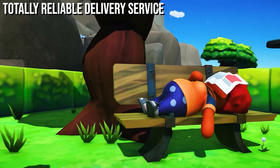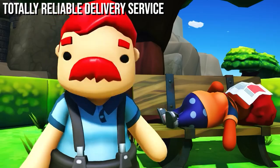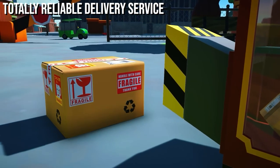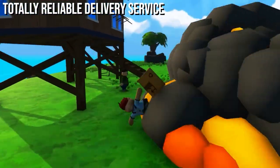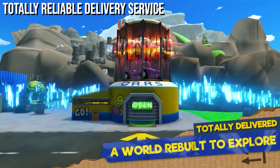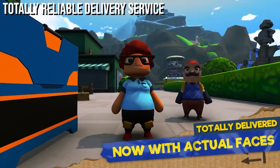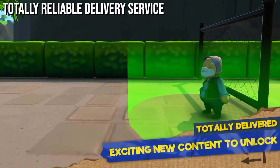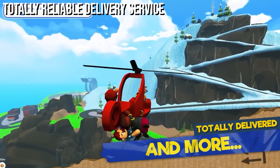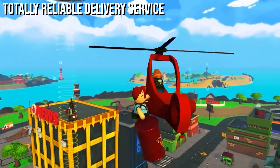Keeping up the chaos, next up we have Totally Reliable Delivery Service, another frantic funfest which drops players into an interactive sandbox world and tasks them with delivering packages to its inhabitants as fast and efficiently as possible. With ragdoll physics involved, you know you're in for some real carnage, with the game's control scheme being similar to that of Gang Beasts, with each of your arms controlled by the triggers and bumpers. At your disposal you also have a plethora of vehicles including cars, planes, helicopters, and hot air balloons, so how exactly you get your package to its destination is entirely up to you — but it almost certainly won't be getting there in one piece.